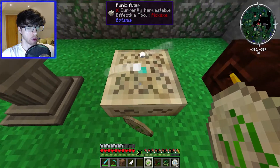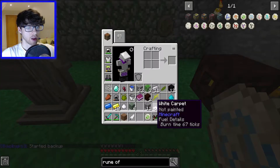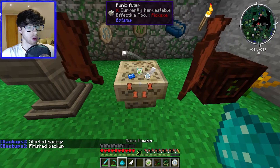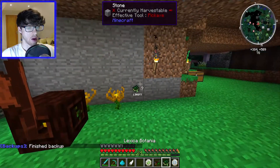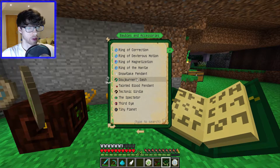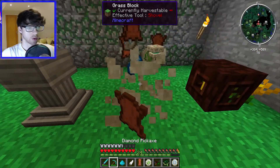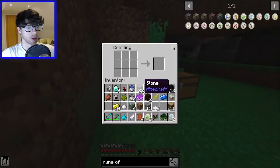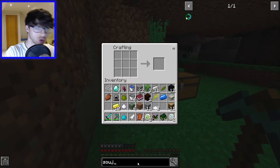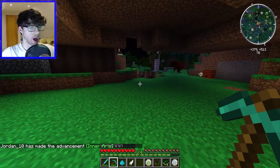So now what we need to do is a rune of earth — actually I think you can just click them on like that, and then four leather and a mana steel — one, two, three, four. Where is it — Sojourner's Sash — oh because you craft it! I see, that would make sense. Over to the crafting table then, let's just plop it in here because I can't really remember what it is. Sojourner's Sash — there it is. Put that there, perfect, and then you go baubles.